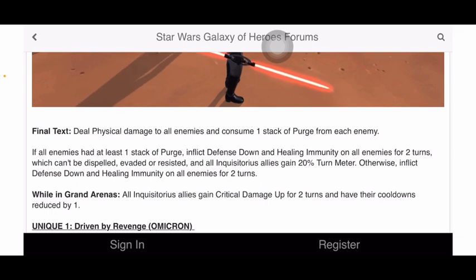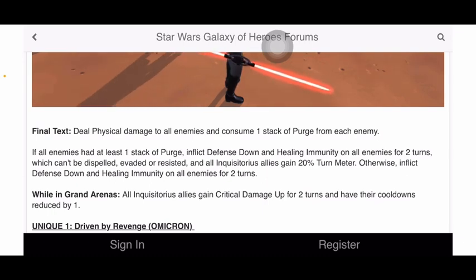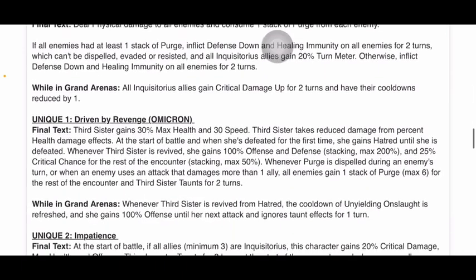All inquisitorious allies gain 20% turn meter when those conditions are met. With the omicron while in Grand Arenas, all inquisitorious allies gain Critical Damage Up for two turns and have their cooldowns reduced by one. That's not super juicy for an omicron — Critical Damage Up and cooldown reduction by one doesn't feel outstanding.